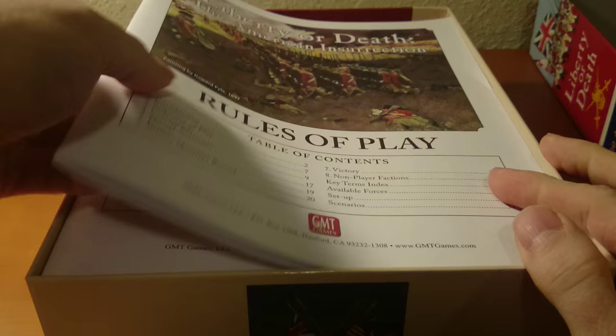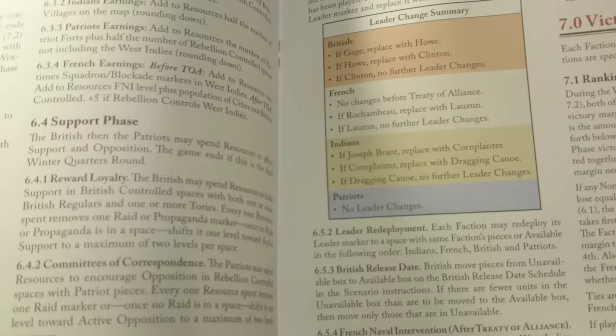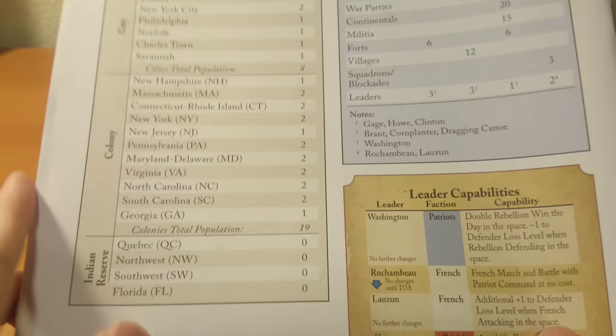We've got the rules of play — new basic rules of play, good thick paper. I like the color. I haven't gotten to read through it yet, but good explanation so far, standard stuff. Then there's the playbook, and this is what I like — they have different scenarios.